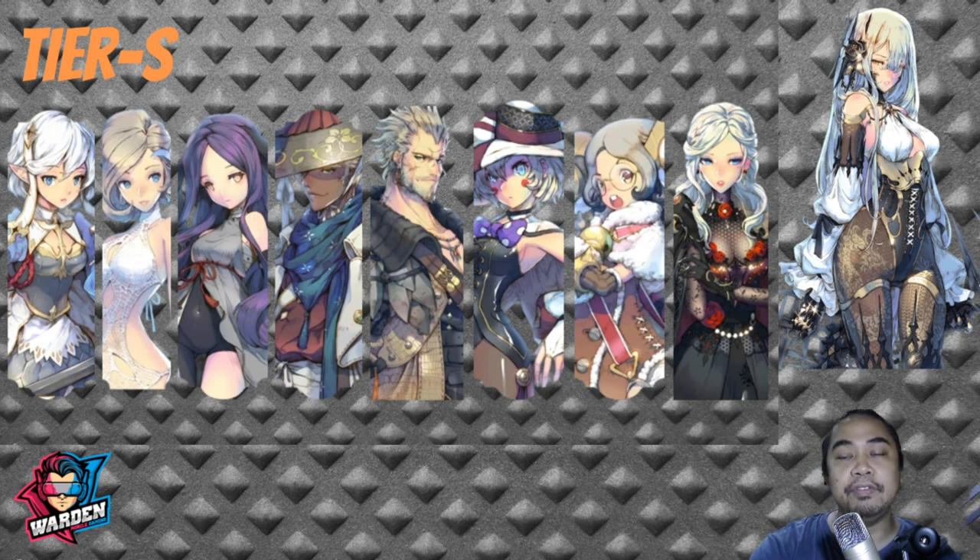To round out Tier S, we have FC Shell. Even without Janai, FC Shell is actually good, because most players use her S2 rather than S1. She is very good at changing the tempo in both PvE and PvP. She is currently used more in PvP, but has recently taken a hit alongside Janai — still, she remains among the top heroes in Exos Heroes.